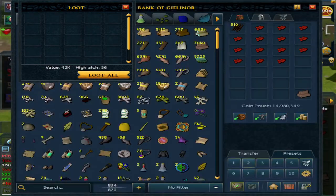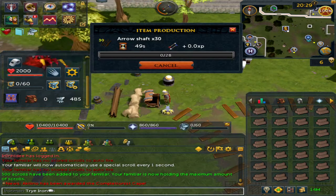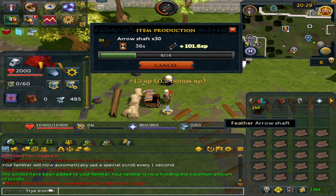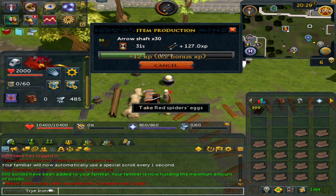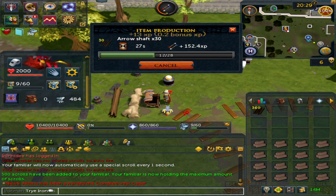You can do this for crafting — most likely when you're making hide, like a platebody or something. Cutting gems wouldn't work too well because your inventory would fill up at the same time. Another potential option is construction at flat-pack banks, but that's mainly for main accounts. Your inventory will be free so you can just pick up the red spider eggs.